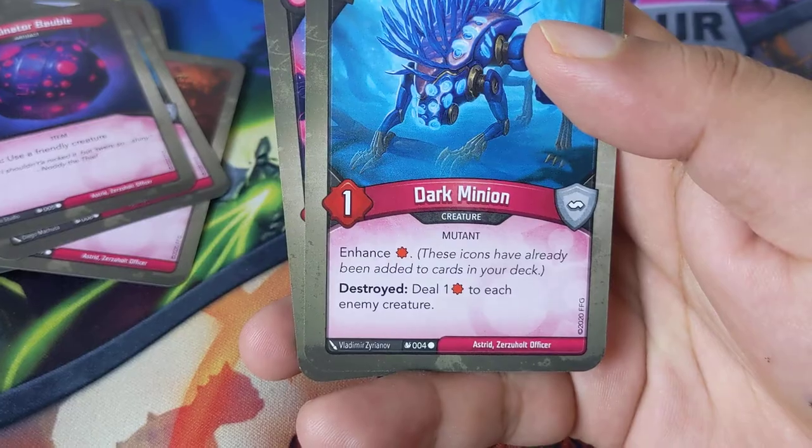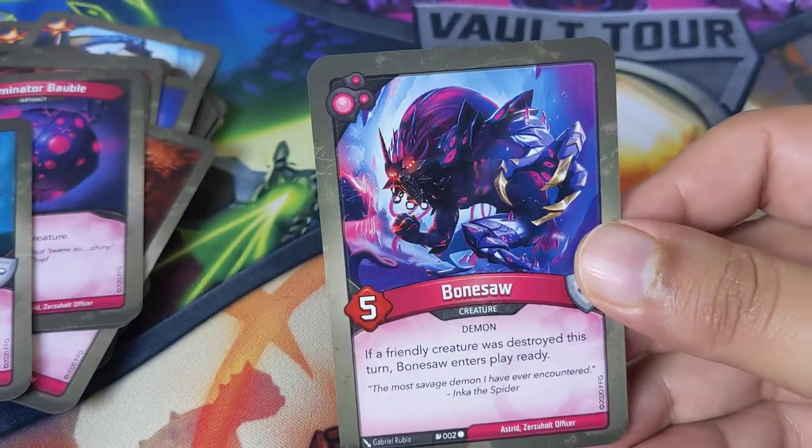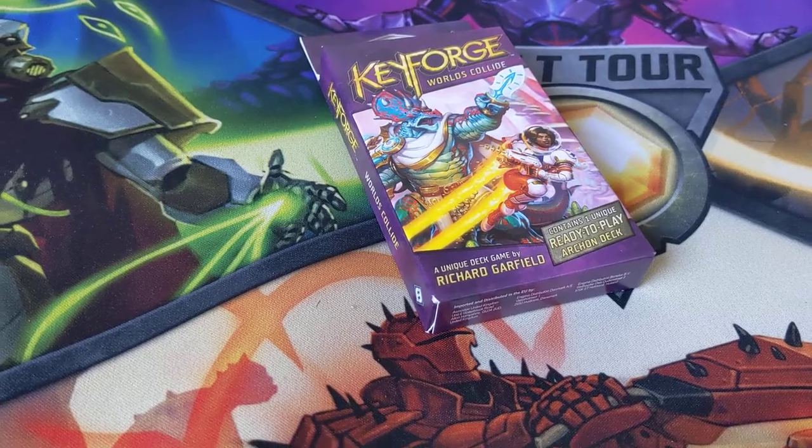No sins that time. Gator — during combat, destroy a creature, gain three chains. Two of those. Three — they're really putting that everywhere. Reap: steal one amber. Dark Man Destroyed: deal one damage to each enemy creature. We're going to go and check this SASS out. Bonso at the front — if a creature was destroyed this turn, Bonso enters play already. Cool.